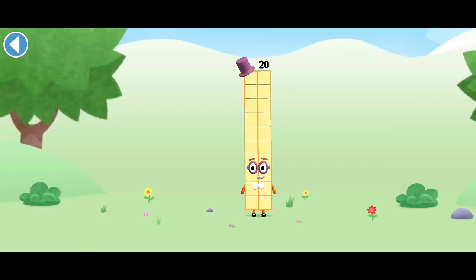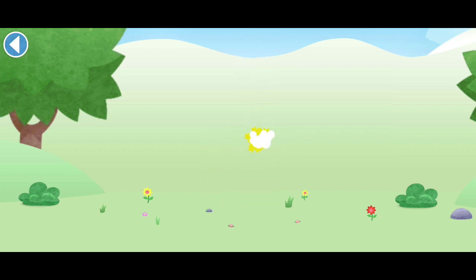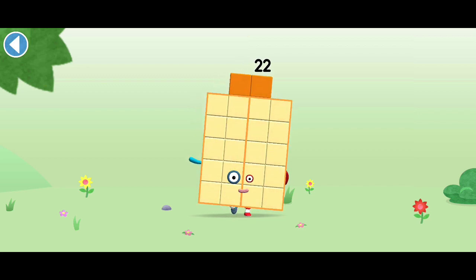You're about to meet number block 22. Can you add 2 to 20 and make number block 22? Drag number block 22. This is number block 22. This number block is made up of 22 blocks.